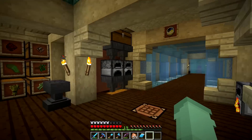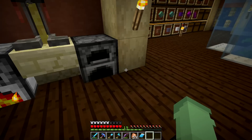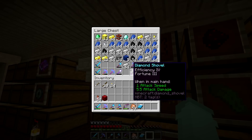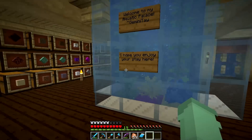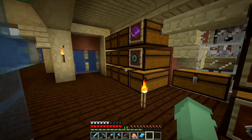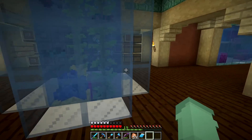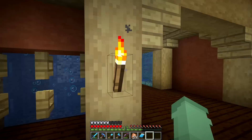Coming in here we have my general work area where I smelt up my sand and iron. This is where all our precious goods are stored - diamonds, iron, lapis, anything we could need. I'll let you explore the chests yourselves, it's pretty standard storage room stuff. One of our early sources of food was chicken, so we've got a chicken cooker in here.